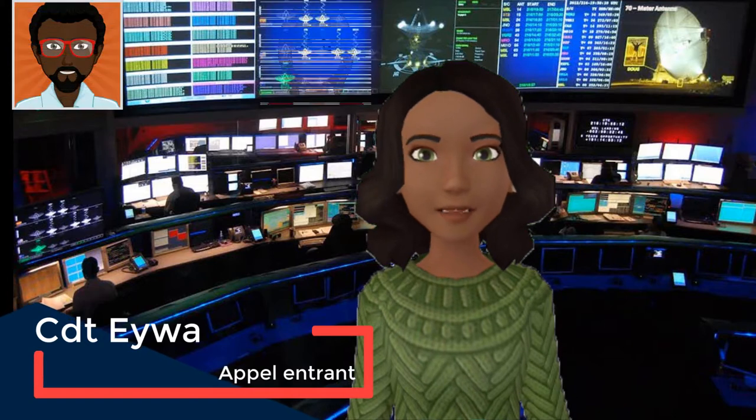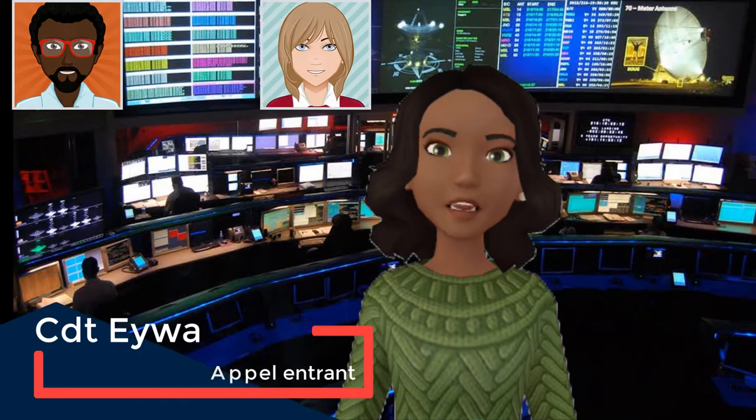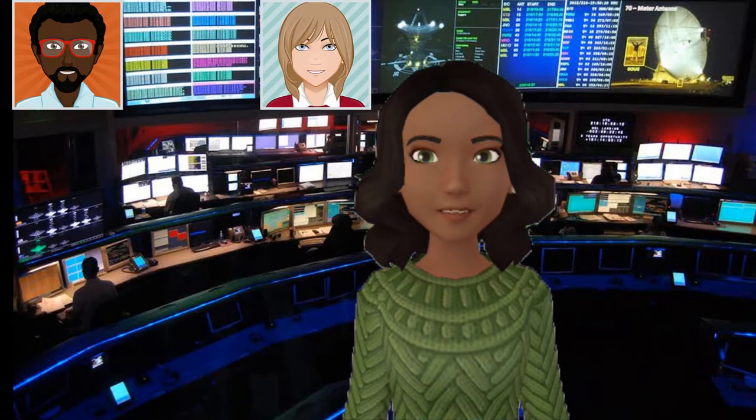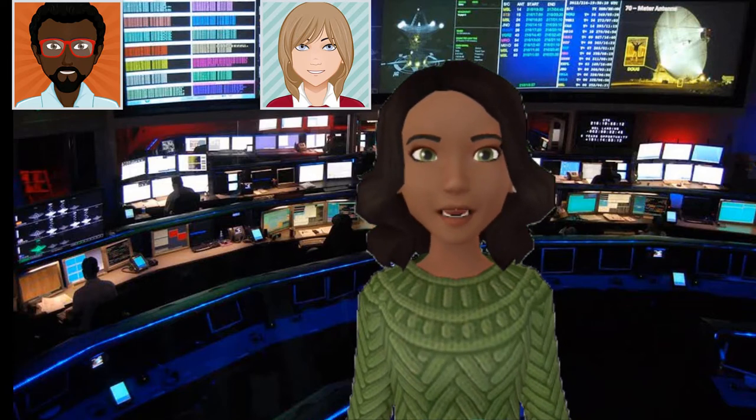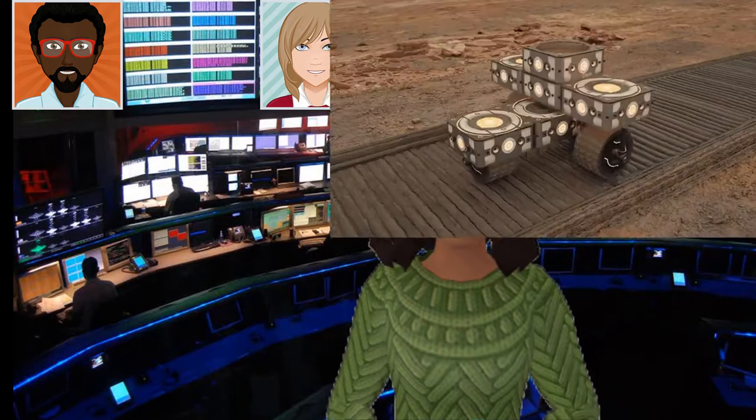Bonjour, Rolling Stone et Péridotite. Les dernières tempêtes de sable que nous avons subies ont sérieusement endommagé le revêtement de béton de nos dômes. Ils s'effritent facilement et cela met en danger la santé de chacun d'entre nous. Si nous n'avons plus de protection contre les rayons cosmiques mutagènes, nous devrons abandonner la base.